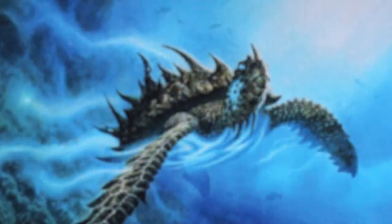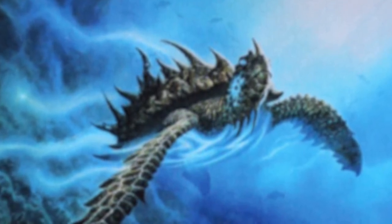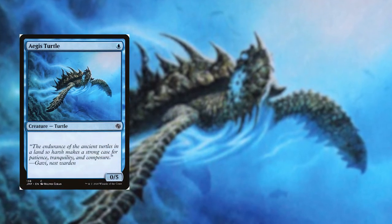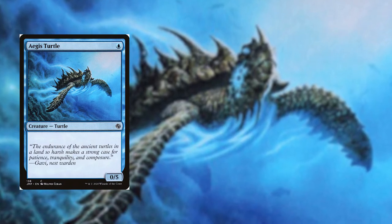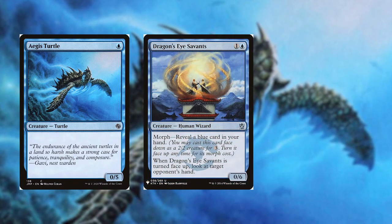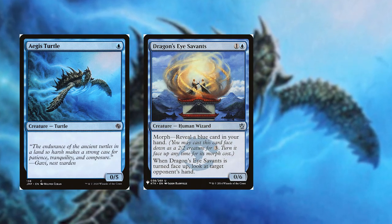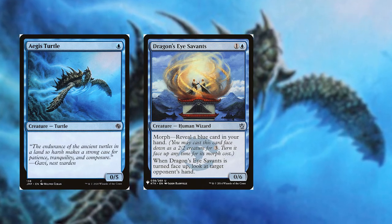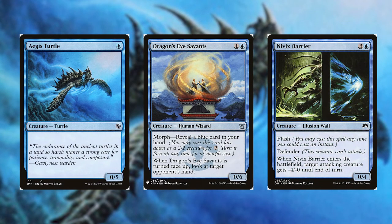Suggestions from the others: zombies shouldn't fly — this is just wrong! Though it is fun to cast really easy-to-cast creatures like Aegis Turtle from Jumpstart — a 0/5 for one drop — and Dragon's Eye Sentry from Mystery Booster, which is a 0/6 morph creature, and turn them into big flying zombies.